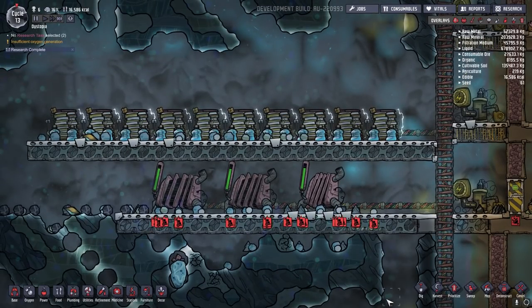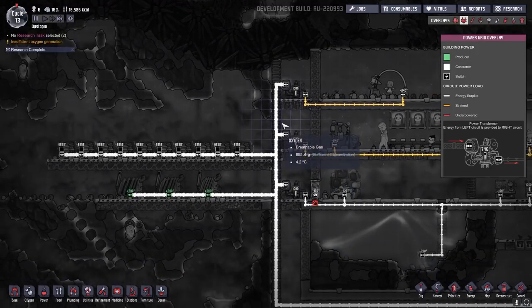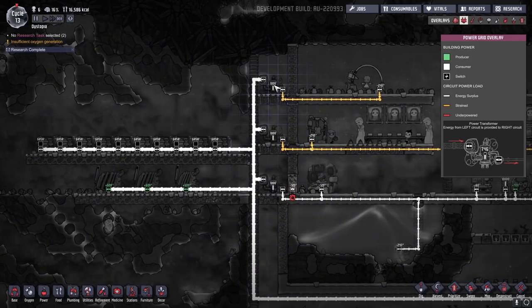One way to manage power distribution is to locate your power generating machines in the cold biome where you can manage temperatures effectively, then use heavy watt wires to transport the energy over to another space. You can also supply a bunch of batteries here to handle the overflow, since most of the time your power generating machines will be producing more energy than is needed. In this colony, all the batteries and machines are connected to the heavy watt wire, which runs vertically through the layers. At each layer, a power transformer converts it from the heavy watt wire to the regular electrical wire that runs through the floor, letting me control the negative decor impact while maintaining control over energy supplied to any given circuit.